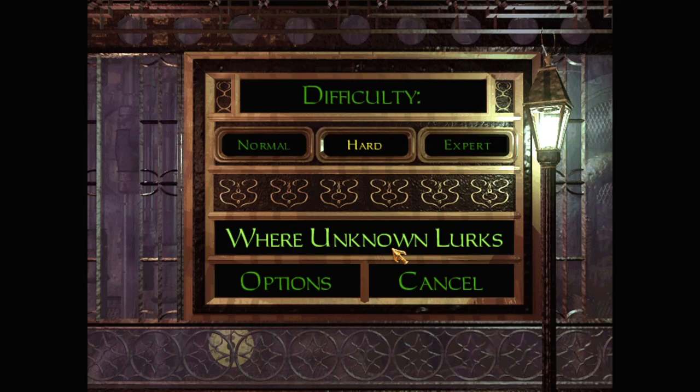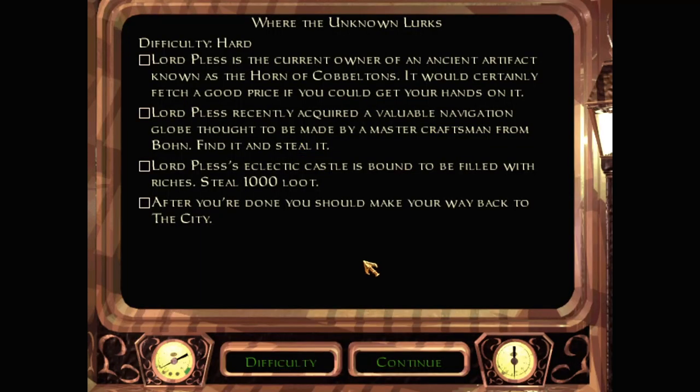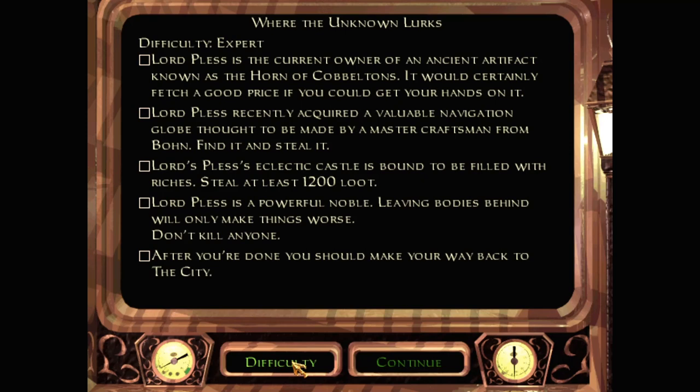Lord Pless is the current owner of an ancient artifact known as the Horn of Cobaltons. It would certainly fetch a good price if you could get your hands on it. Lord Pless recently acquired a valuable navigation globe thought to be made by a master craftsman from Bone — find it and steal it. Lord Pless's eclectic castle is bound to be filled with riches; steal a thousand loot. After you're done, make your way back to the city. Let's check out the other difficulties and see if there's anything else of interest.